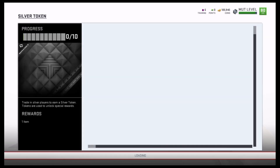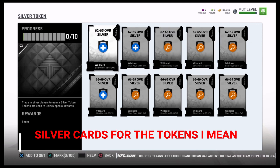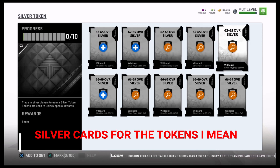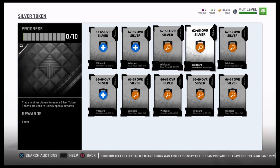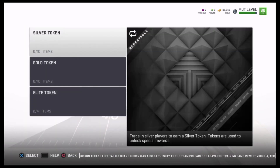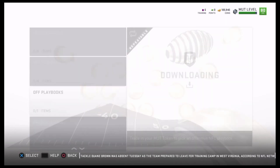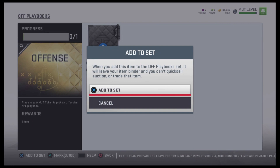Today I'm doing silver tokens. If you're doing solos, you're going to get plenty of silver tokens. As you can see, I don't have any because I keep putting them in. I'm going to show you how to get them really cheap through the search menu. Doing silver tokens and then flipping them in the next section for playbooks is probably one of the quicker ways to make coins. You can easily double your profits, if not more.